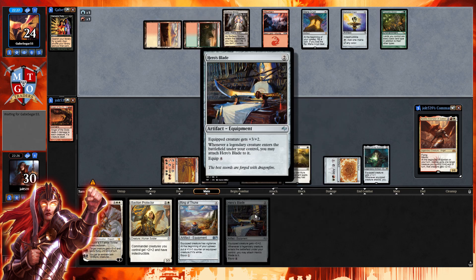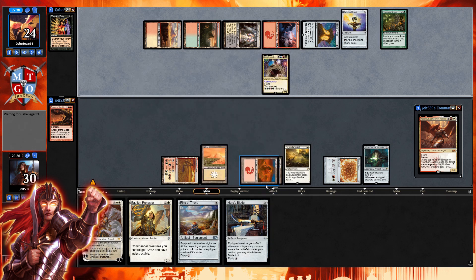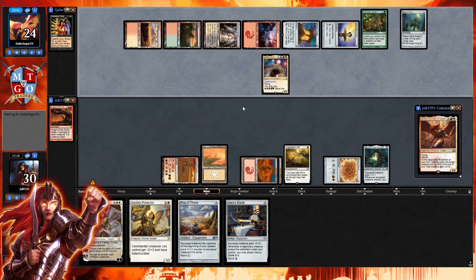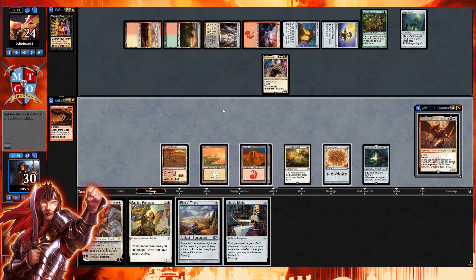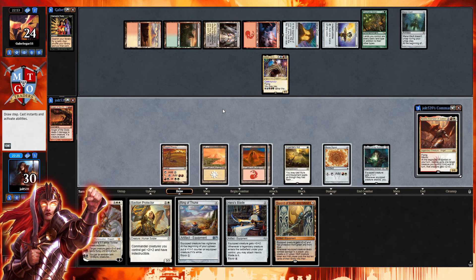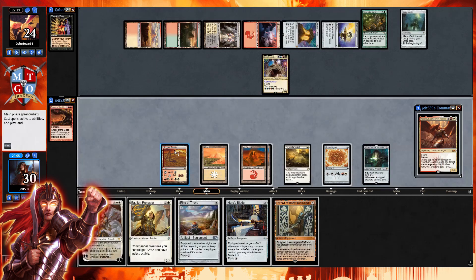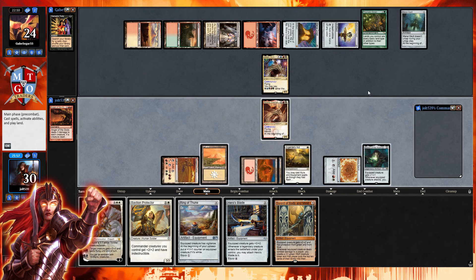If you're ever looking to build a voltron deck, highly recommend throwing Hero's Blade in — it fits into pretty much any deck. We draw Sword of Body and Mind — protection from green and blue, which will let us push past Joda. Let's get down Aurelia. Unfortunately we don't have anything to equip for one, so let's pass the turn. We target Aurelia with her ability — showing them we mean business with a four-five.